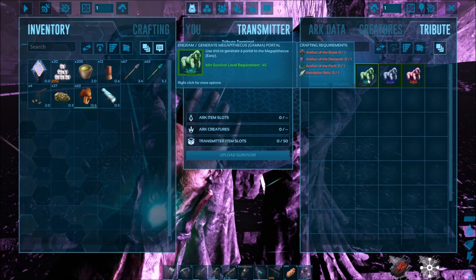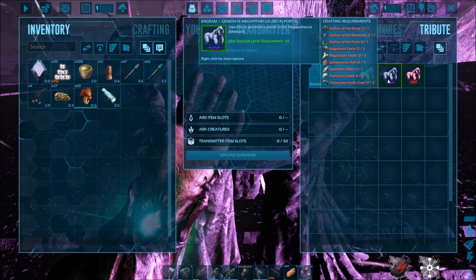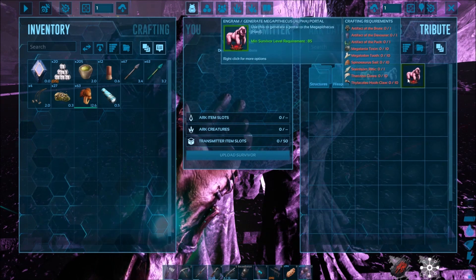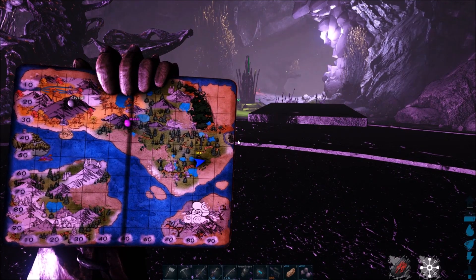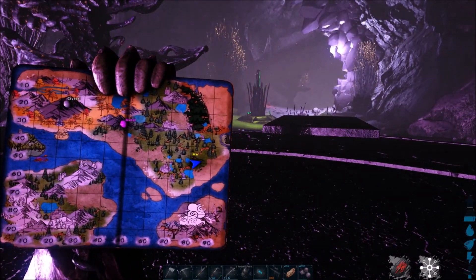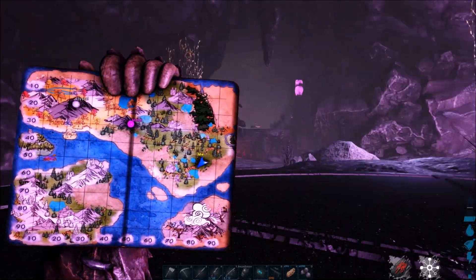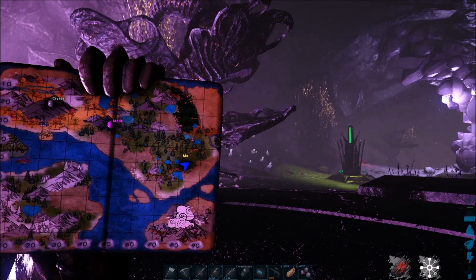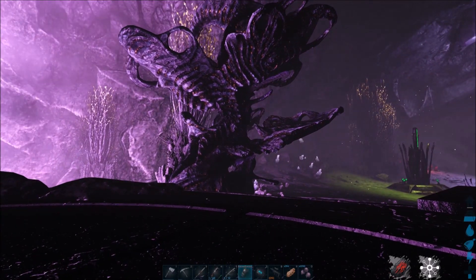To summon the Megapithecus you need the Artifact of the Brute, the Devourer, and the Pack. For other tiers you need different additional stuff, of course. Let me show you the map location before I forget — look at all the crystal in here! The map marker is down there by the 'me' icon, a little northeast of center.